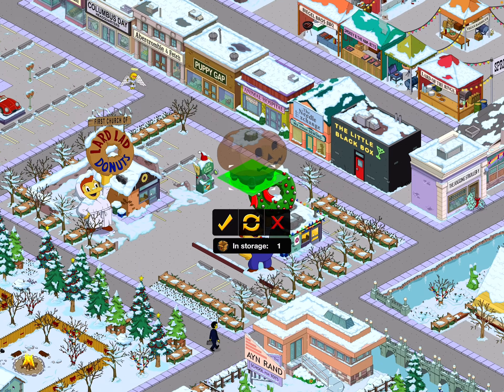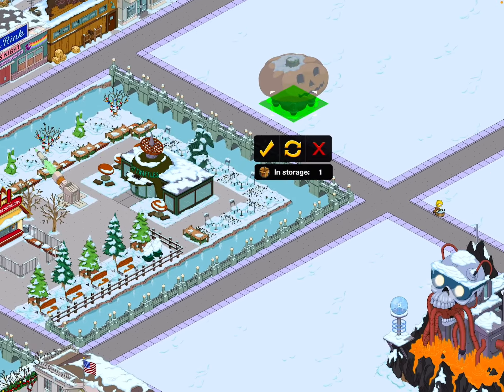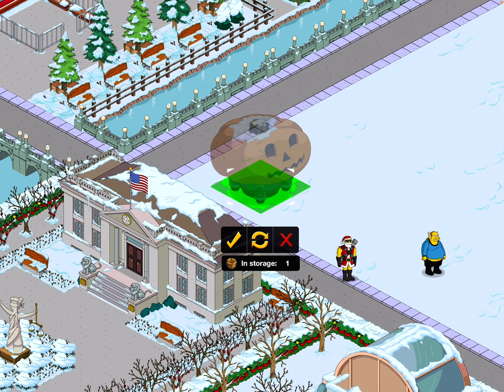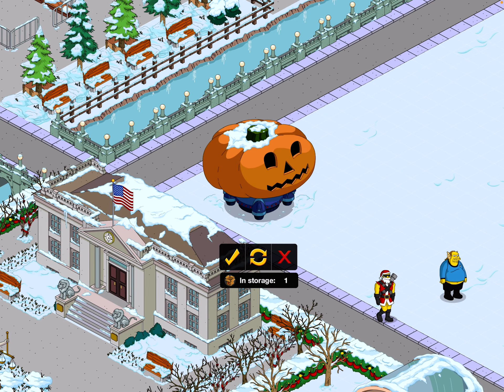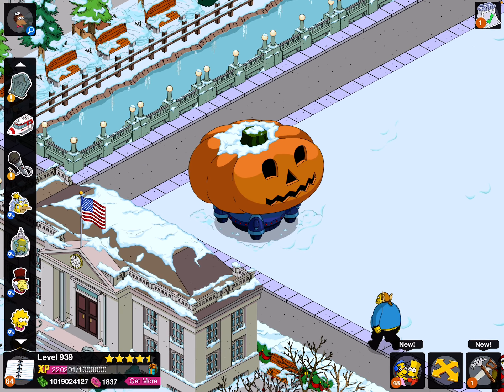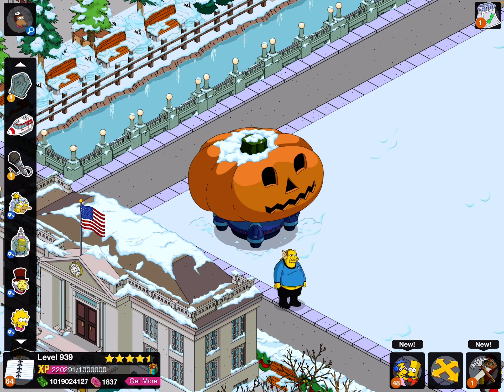Ooh — probably the least exciting prize out of the lineup, but it's still good, I think. As it does give a money and XP percentage bonus as well. It is a decoration, no dialogue with it, which is a bit unusual for a classic decoration. But hey, the UFPA looks cool. Let's give it a tap and see what happens.